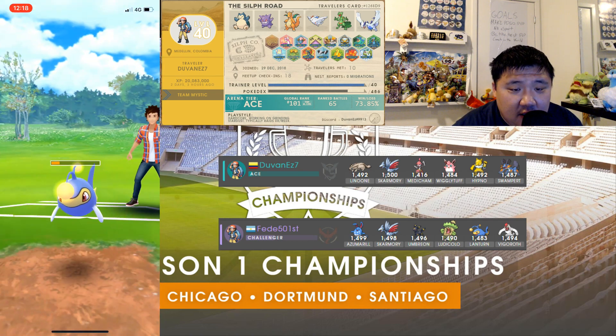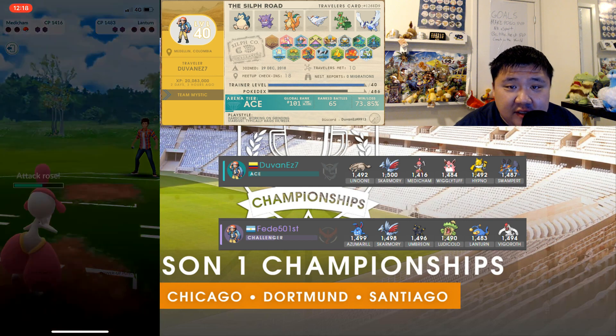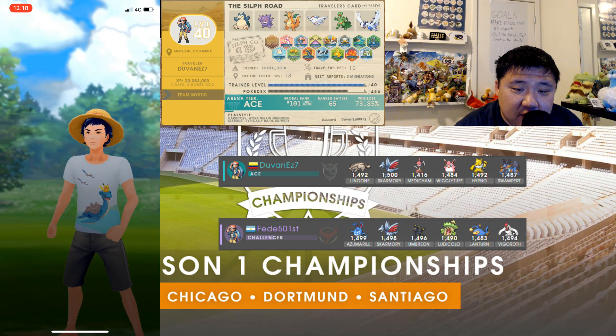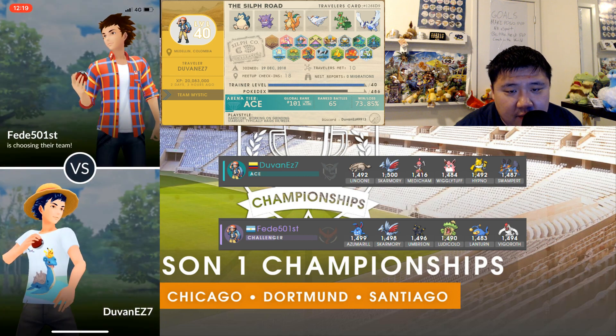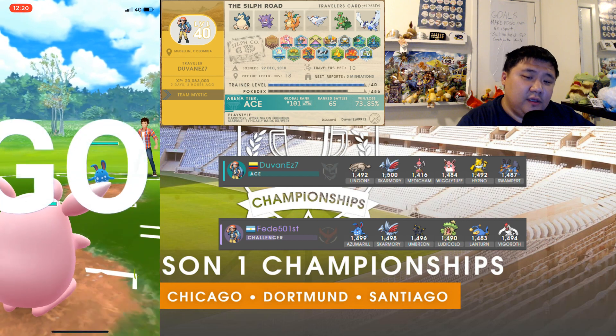But given how much energy this Medichamp has built up and how much these Counters are really building up, this Lantern almost has no chance. A Thunderbolt would do about half but wouldn't KO, so it really needs to land the Hydro Pump. GG, well played. Even with that switch-in mistake where it went into a Grass Knot, Duvan was still able to come out on top. Going to fast forward a little bit — he's going to go in with Wigglytuff, Medichamp, and Linoon.